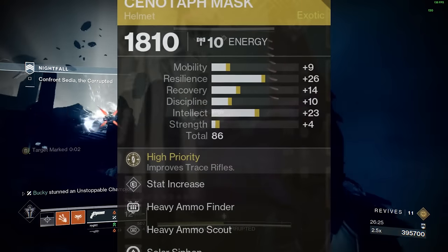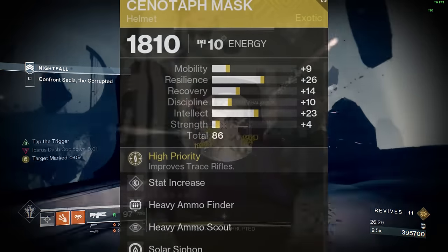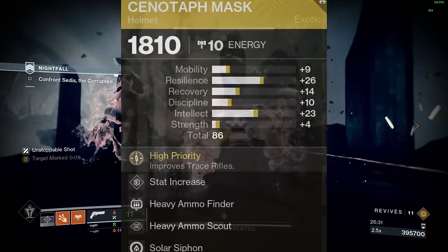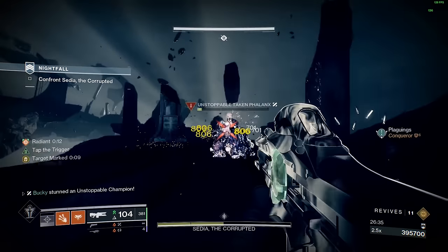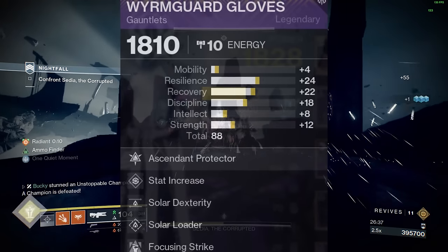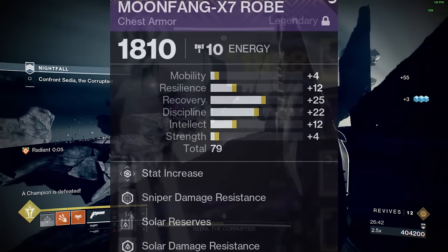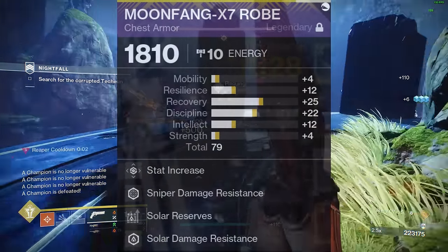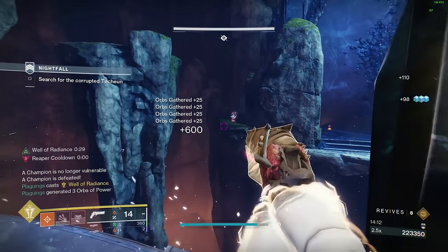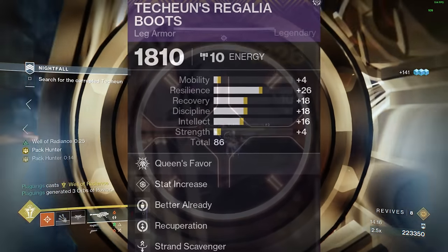For your mods on Cenotaph: a Siphon mod matching your energy weapon, Heavy Ammo Finder, and Heavy Ammo Scout since you're making unlimited special for yourself. Special Ammo Scout does not work for your teammates — I know, it's a bummer. For the arms: Focusing Strike, Harmonic Dexterity, and Harmonic Reloader. For the chest: Sniper Damage Resistance since the Corrupted is more of a ranged GM, Harmonic Reserves, and Harmonic Resistance. Orange Bar Knight Solar Blast Hurt. Legs: Better Already, Recuperation, and Strand Scavenger.